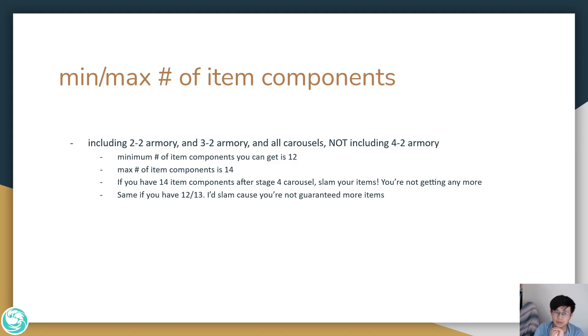Before I talk about items, the first thing to know is that there's a minimum and a maximum number of item components you can get per game. Including the 2-2 armory, the 3-2 armory, and all the carousels, you get a minimum of 12 item components and a maximum of 14. So let's say you're the round before Raptors and you have 14 item components — at Raptors you're guaranteed to get 0 item components. Similarly, if you have 12 or 13, you're most likely going to get 0. And if you have less than 12, say 11, you're guaranteed to get at least 1 item component.